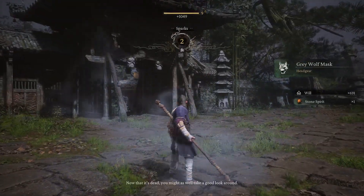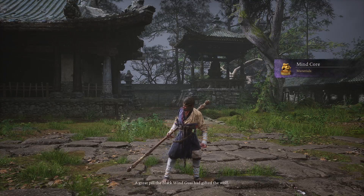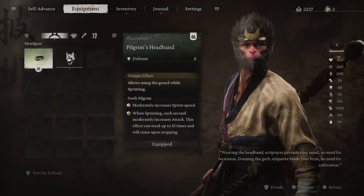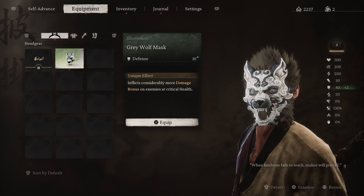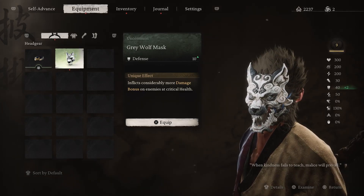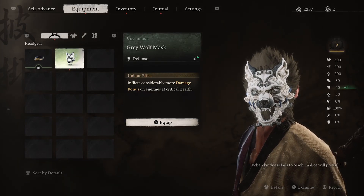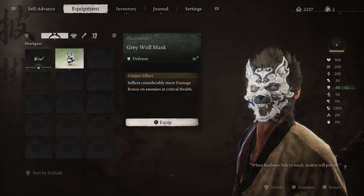You get the gray wolf mask from him — good look around. A great pill. A black wing guai gifted the wolf. No equipment. This is what you get: inflicts considerably more damage on enemies at critical health, which is nice if you're like me and an enemy you're fighting has just a little bit of health left and you start with that risk-reward of, is it okay if I just spam him for this last 10 hits? This sort of comes in handy, so that's sort of nice.